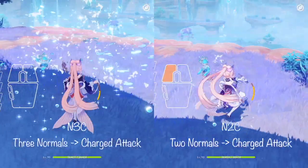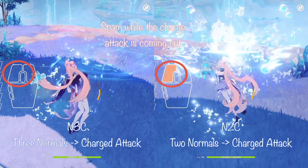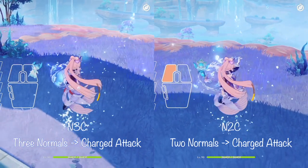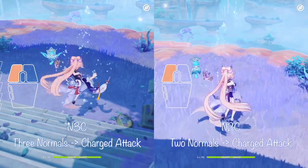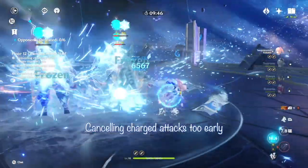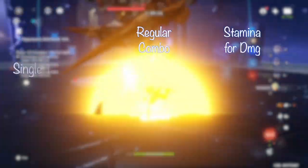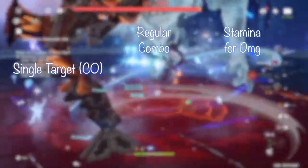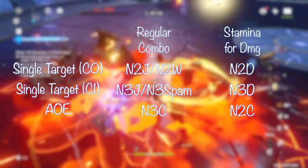I recommend doing N2C and N3C depending on how much stamina you can spare and how well your group will be hit. To do N2C or N3C, spam your attack button, and while your second or third attack animation is playing, start holding your attack button. As soon as the charge attack animation starts, begin spamming the attack button before the animation ends and continue the chain. You do not need to animation cancel with dashing or jumping — simply spam your attack button after the charge attack animation begins. Dash or jump only to reposition, but be careful not to cancel early or you will burn stamina without the attack damaging enemies. In summary: for single target, constellation 0 users use N2 with walk or jump cancels, or dash cancels to trade stamina for damage; constellation 1 users use N3 with jump cancels or N3 spam, or dash cancels to trade stamina for damage. In group situations, use N3C or N2C depending on how much stamina you want to trade for group damage.